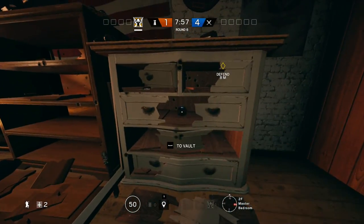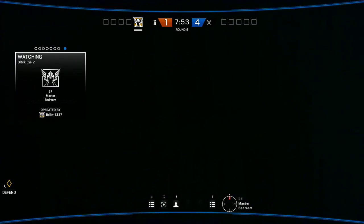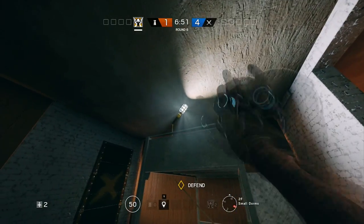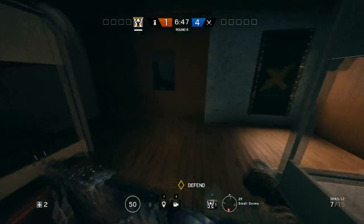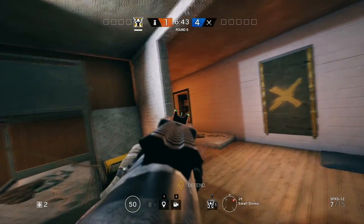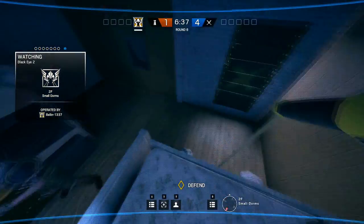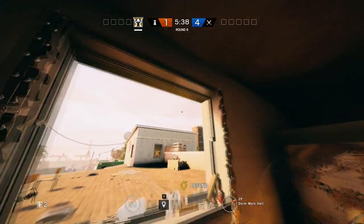Of course you could put the camera into one of these shelves as well, so you would be able to see the stairs from this spot. You can also put the camera into the small dorms at the slide, for example. Very often you will have the situation where someone is securing the objective from the bed over here and your teammates are somewhere around the objective room, so you could tell them where the enemies are.